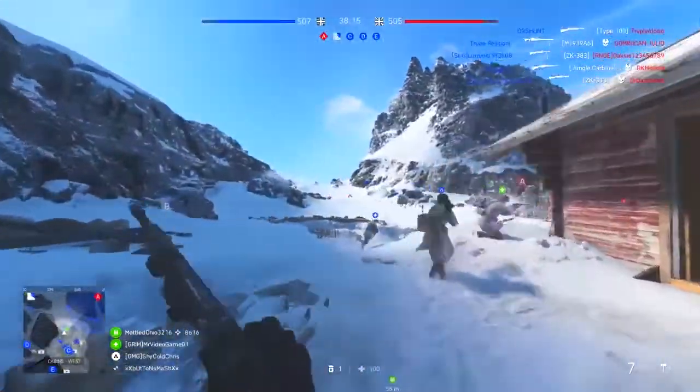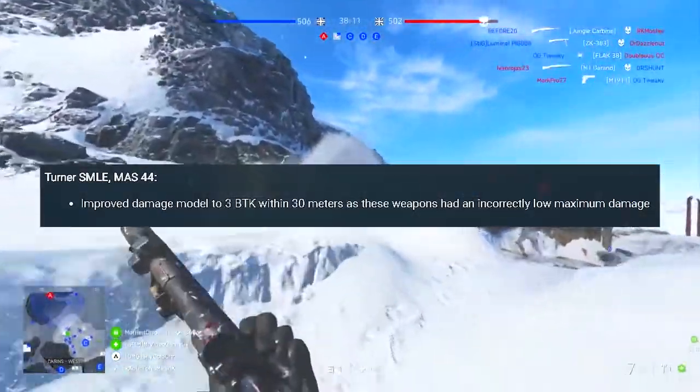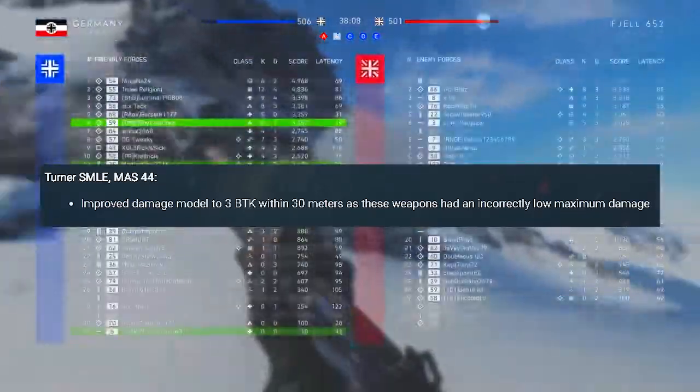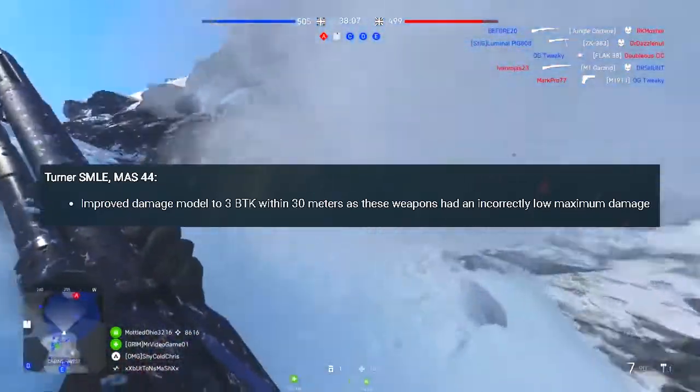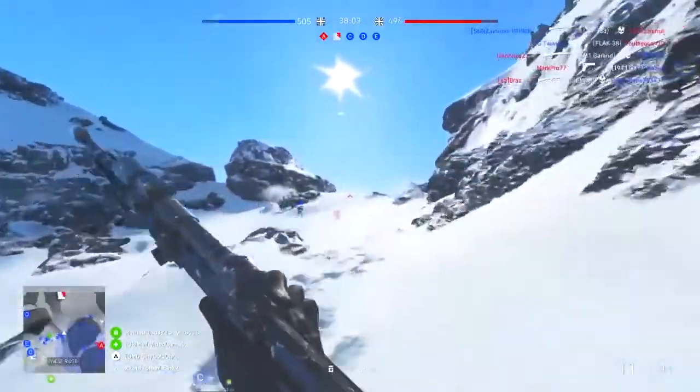Getting back into the Assault class, the Turner SMLE and the MAS-44 will have their damage model improved to 3 bullets to kill within 30 meters, as DICE had incorrectly made the maximum damage too low — a classic DICE move, pretty much.